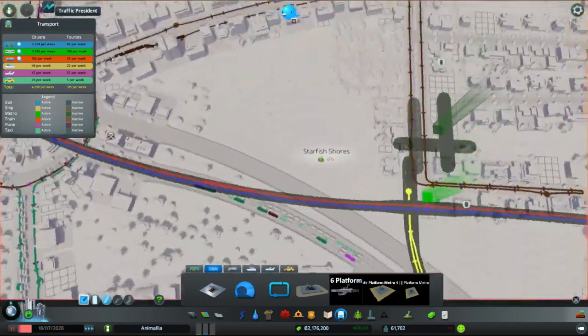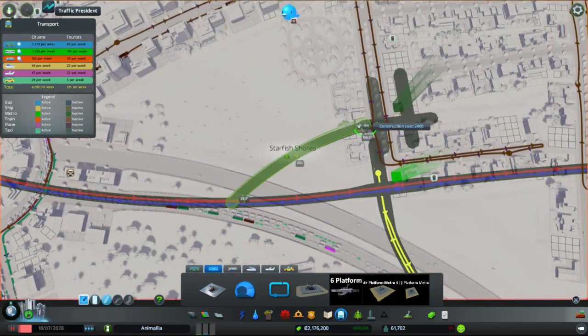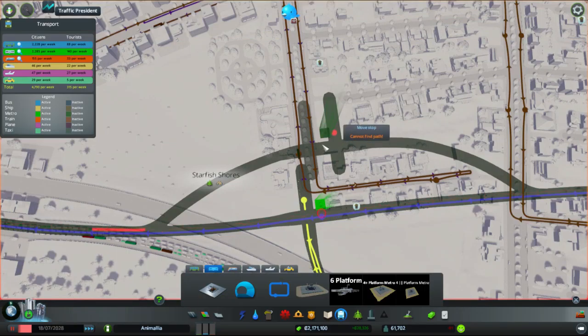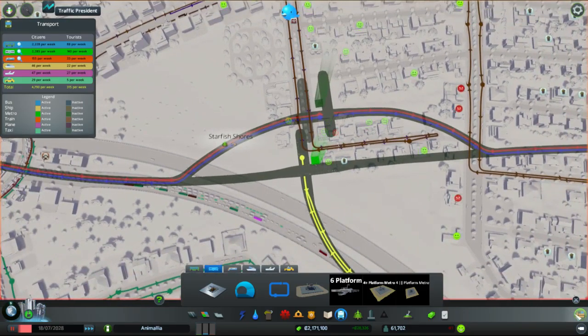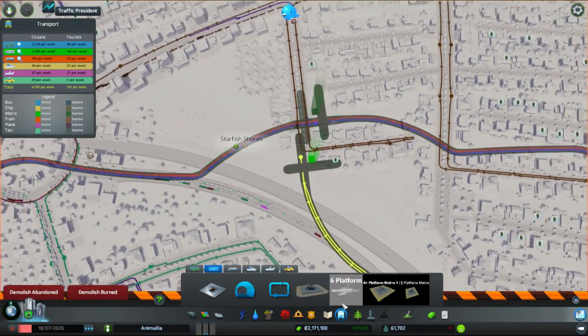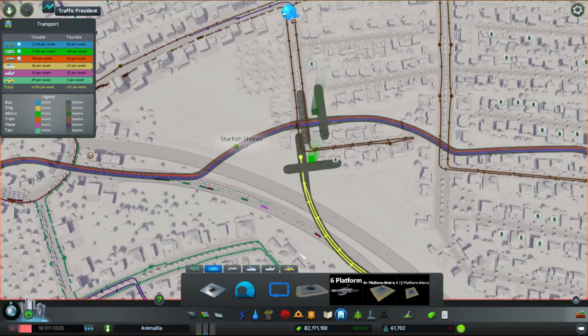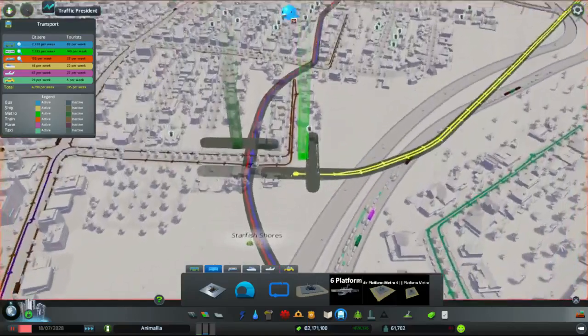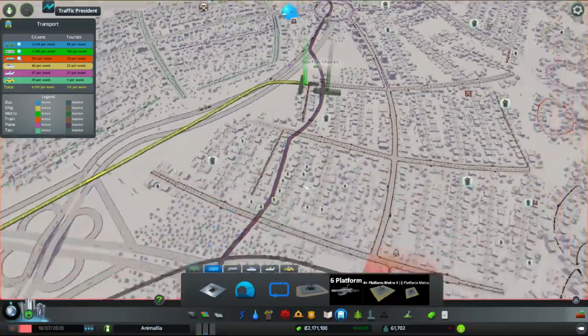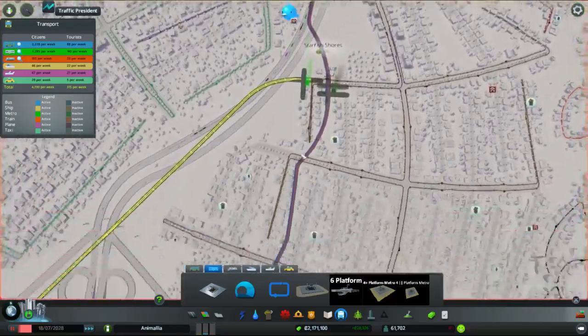That's pretty good positioning there, so there's our new station that's going to go here. And then we will connect that in by simply doing a quick plug like this, and then we go to the routes and we simply drag our routes over. So now we can apparently delete that section of track and we've not disturbed things too badly.